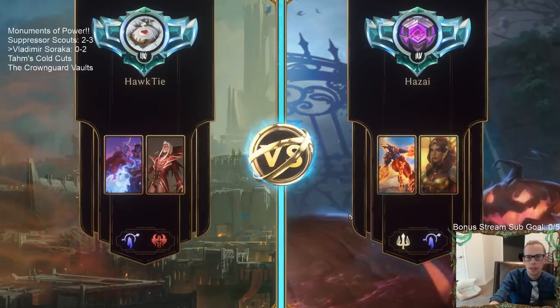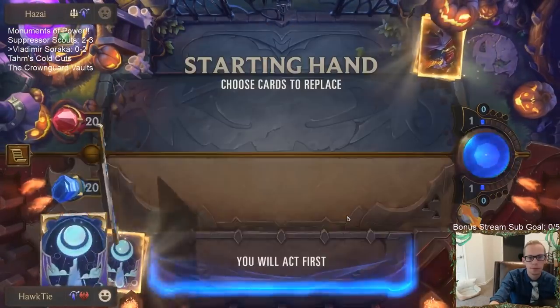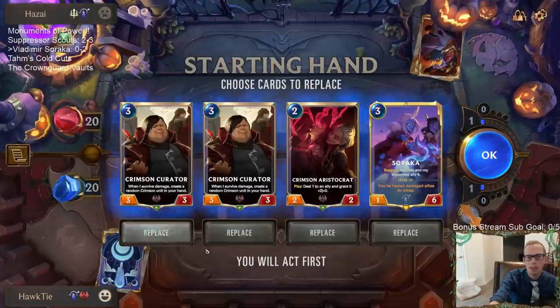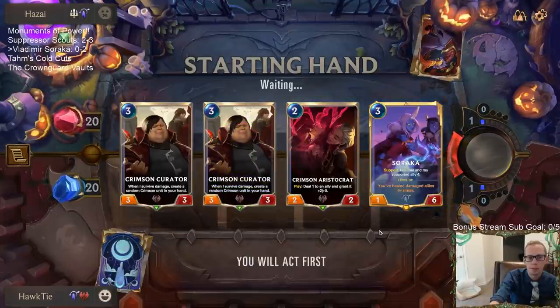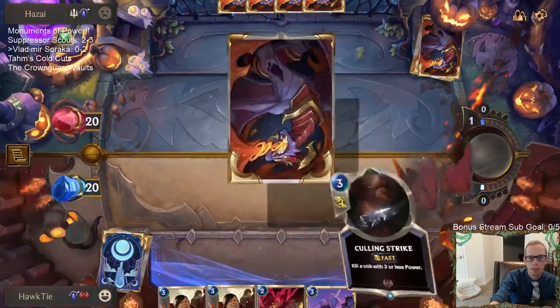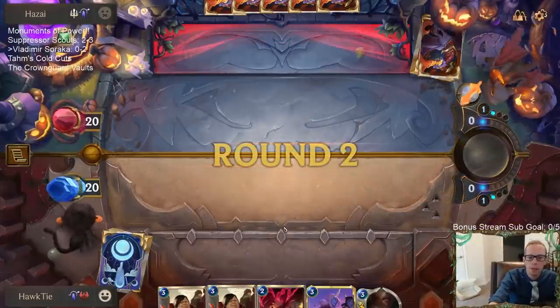Alright, game 3 — playing against Shyvana plus Leona. Love seeing Crimson Curator and Soraka — these are better cards than what we had the previous game. Not sure if we need a second Crimson Curator, but why not. Last game we just drew all 2-drops and no top end.